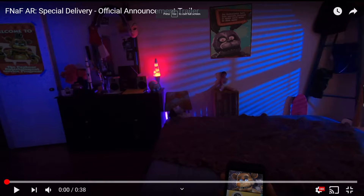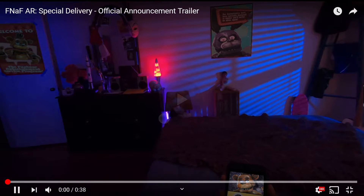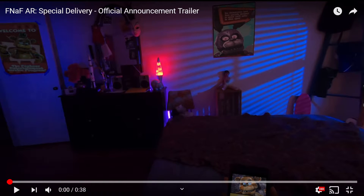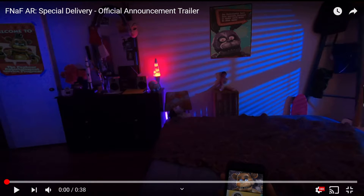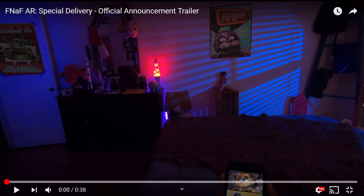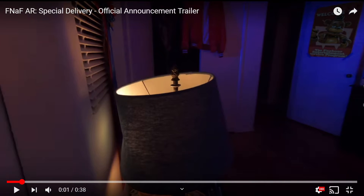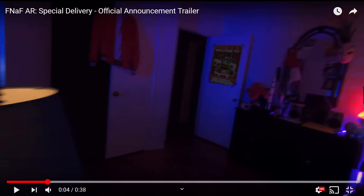Alright, now we're going to go pretty slow — let's play at 0.5 speed. Before anything else, we look around the room: there's a bed, so this is someone filming from their phone in their bedroom. We've got a Bonnie poster, a Freddy poster, and stuff on their desk — a rocket, a lava lamp, normal house stuff. There's also a lamp that looks kind of broken.